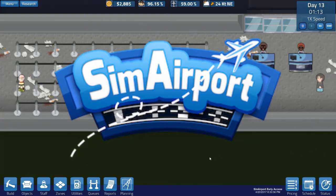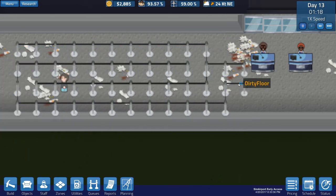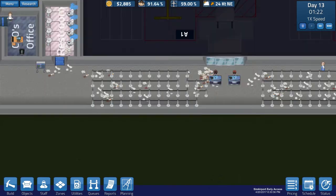Welcome back to Sim Airport. I'm Tenacious Viking, your Airport Manager host. What do you notice here besides the messy floor? That's right — graphics for queues has been dramatically improved. No longer are they just lines; they're actual queues on a post.